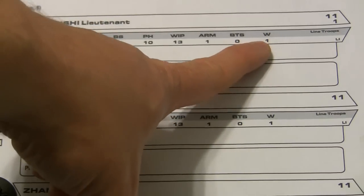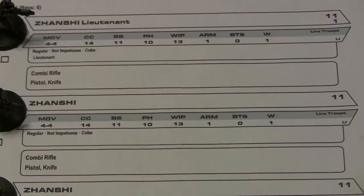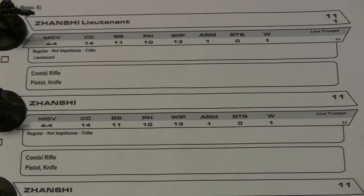The last stat on this list is wounds — this is the number of wounds the model can take. When wounds go to zero the model is unconscious and can be revived with a doctor or a person with a med kit. If it goes into negative values, the model is considered dead.